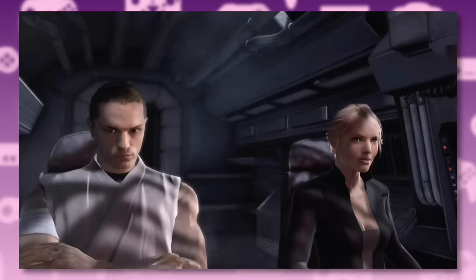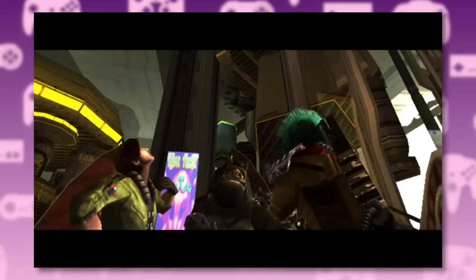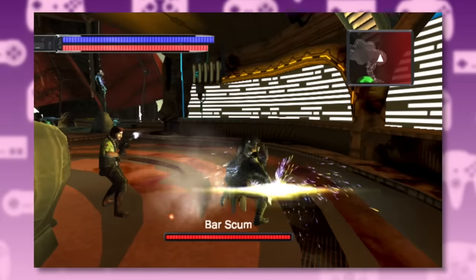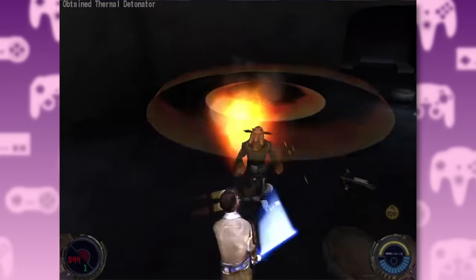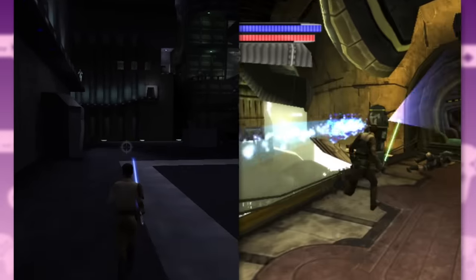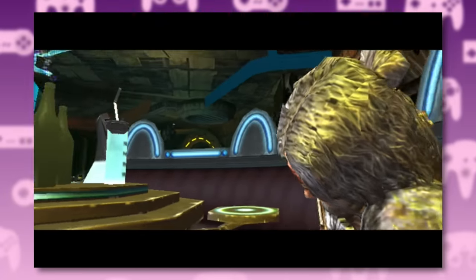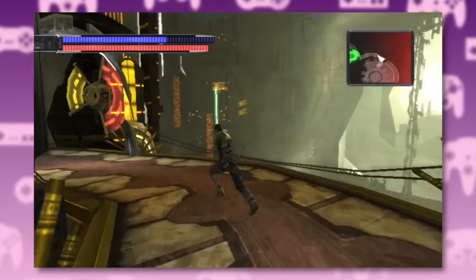Remember how the Nar Shaddaa level was cut from the flagship version? Well, it's intact here — this is actually where you find Kota instead of Cloud City. Just like Kyle in Jedi Outcast, the very first thing Galen does is get into a bar fight. This place is also filled with Rodians and grenades, although nowhere near as annoying as in Jedi Outcast. It looks quite different from the Outcast version too — you can actually see what's going on around you.